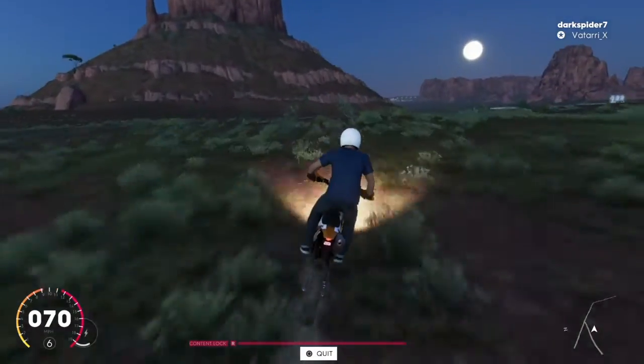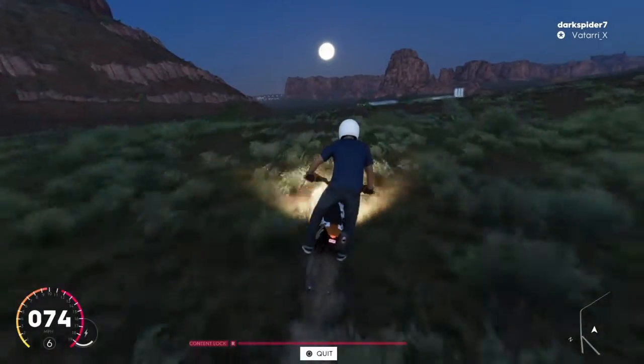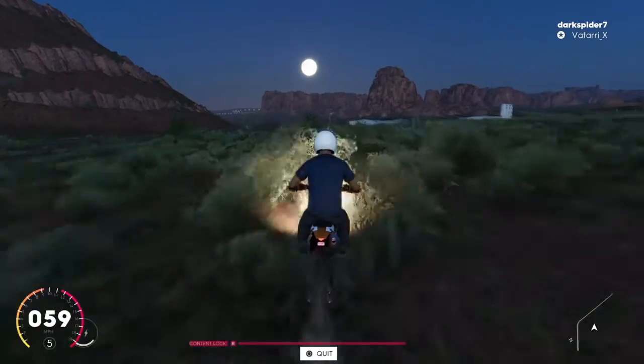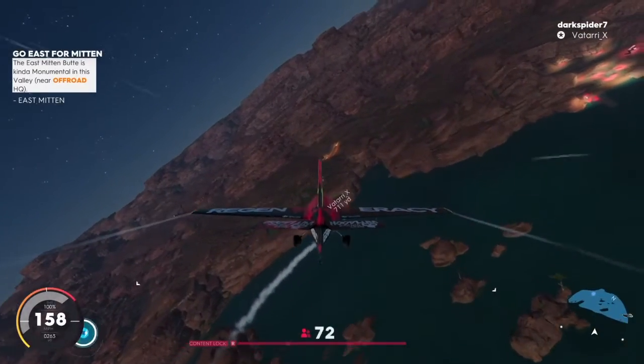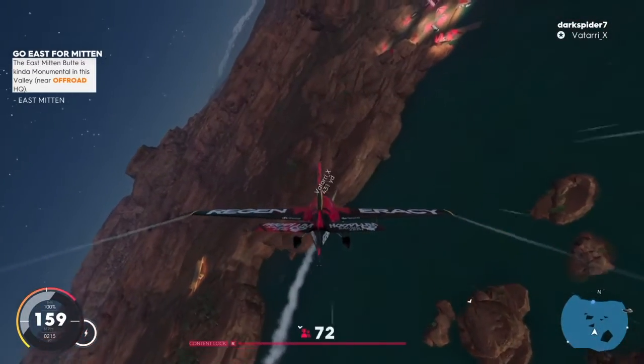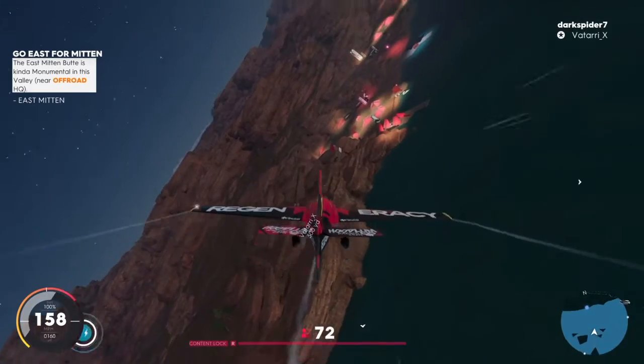While you're freestyling throughout the world you have the option to track down friends, meet up with them, and do different achievements. We're going to take to the sky and see if we can find somebody. That puff of smoke we see moving in the sky is a friend of mine, so we're going to go see if we can catch up.